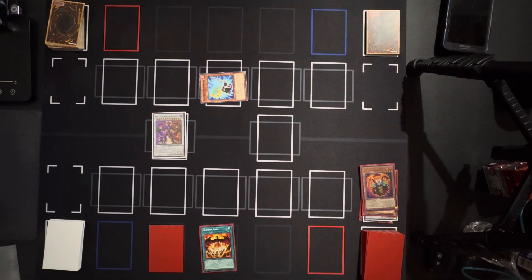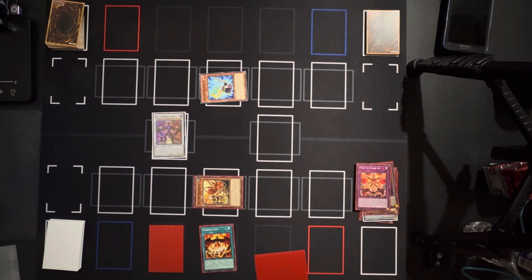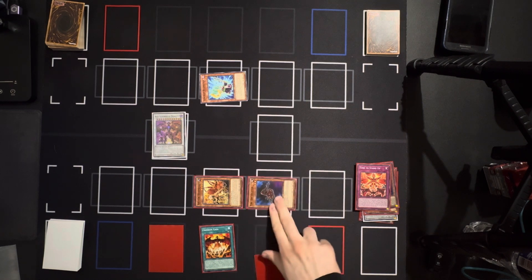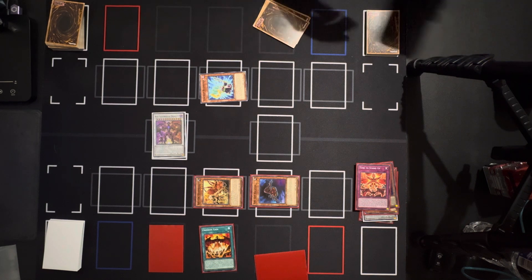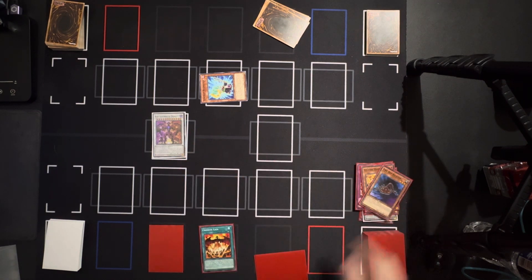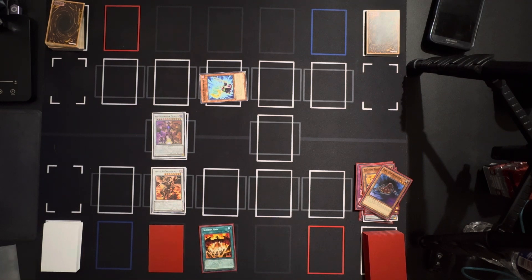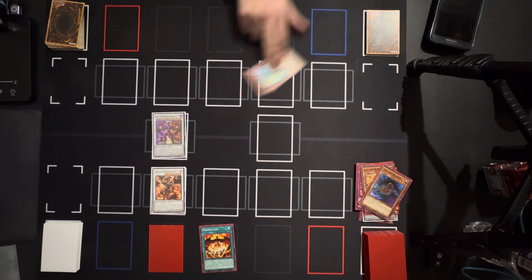Next, I discard one card. For Askator Dawn Walker — due to its effect, Fiend Askator comes to your hand, Fiend Askator comes to the field. Synchro summon Scarlight Red Dragon Archfiend. I use Scarlight Red Dragon Archfiend's ability — since it can't target Red Supernova, since you have a monster that was special summoned it is automatically destroyed and you take 500 points.